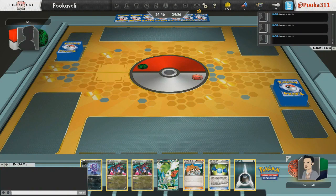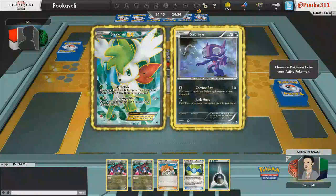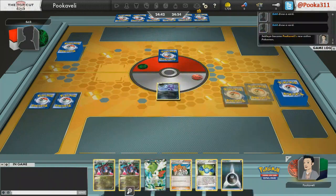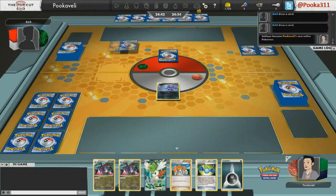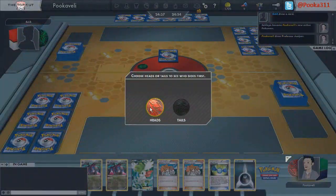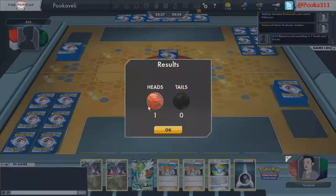These are two of the newest decks that came out because of Dragons Exalted — two of the decks that received by far the most hype. Garchomp Altaria was all the rave from Japan. So we're going to see how it matches up against this Hydreigon deck.